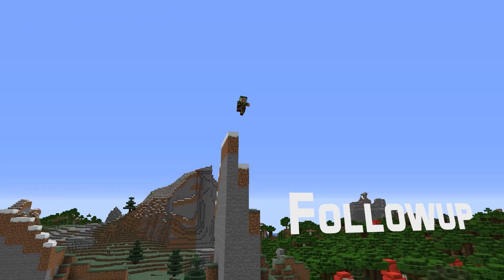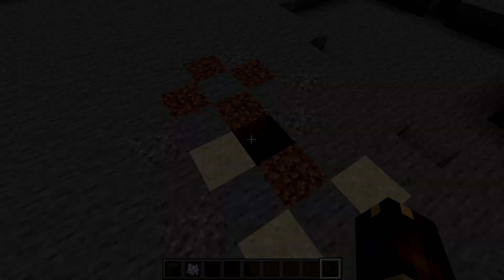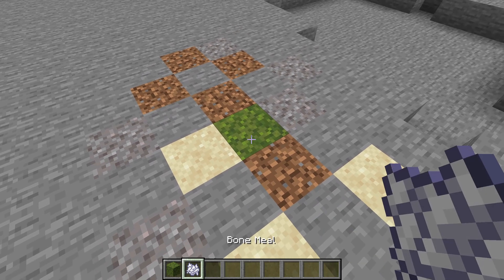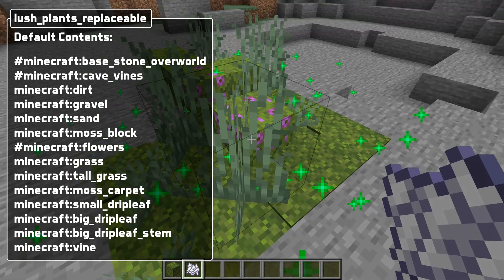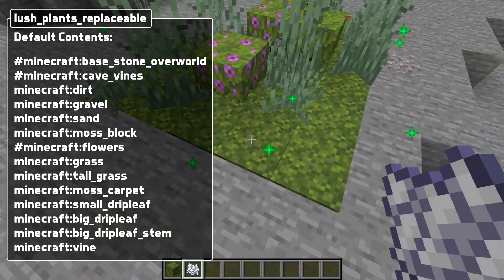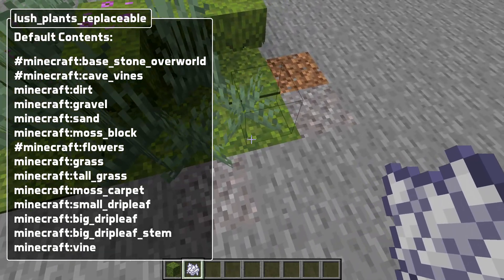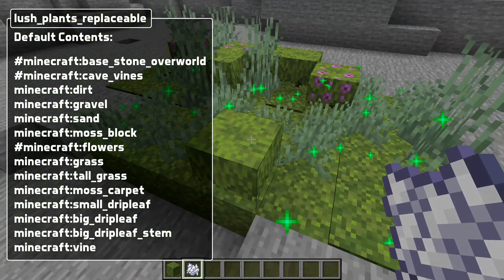Let's start with that follow-up, and it relates to moss. If you saw my main gameplay changes video you'll know what this is about. Moss can be bone-mealed. That is related to one of the new block tags in the previous snapshot. The tag in question is called LushPlantsReplaceable, and any block added to that tag can be replaced by a moss block when you bone-meal a moss that is on the same while level and within a certain distance.